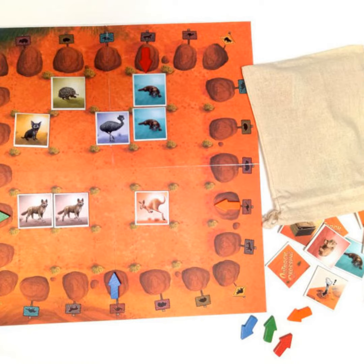I have no idea how well Outback Crossing represents the actual distribution of Australian wildlife in the Outback, but in the game you'll be placing tiles representing kangaroos, wombats, spiny ant-eaters, platypuses, dingoes, Tasmanian devils and even emus into a 5x5 or 6x6 grid, depending on player count.